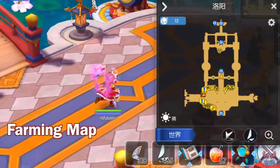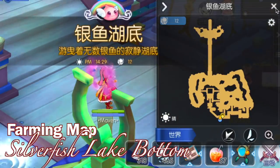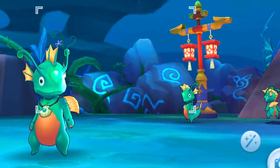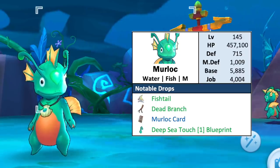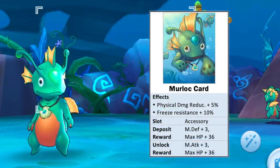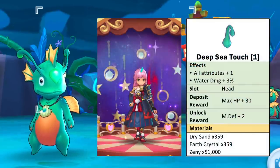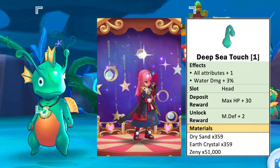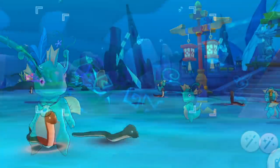For the next farming map, let's go to Luyang and then enter the portal in the middle. This will lead us to the bottom of Silverfish Lake. For the first monster, we have the level 145 Morlock, which is of water element, fish race, and medium size. The usual material drops are Fishtail and Dead Branch. Its card is an accessory card which grants plus 5% physical damage reduction and 10% freeze resistance. Notably, unlocking this card grants plus 3 magic attack. As for the headwear blueprint it drops, we have the Deep Sea Touch head item which increases all attributes by 1 and water damage by 3%.